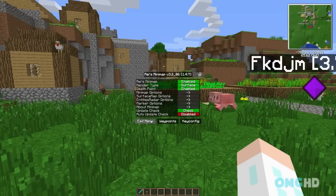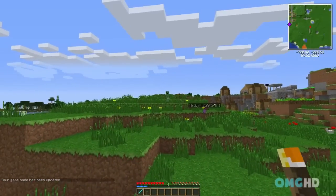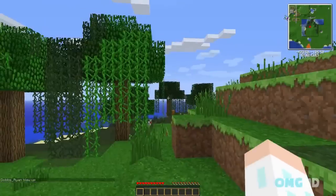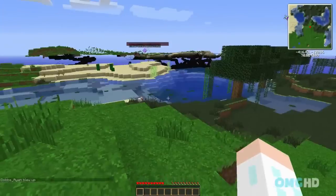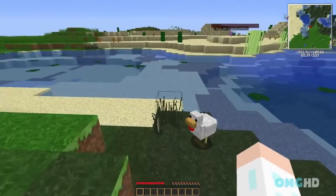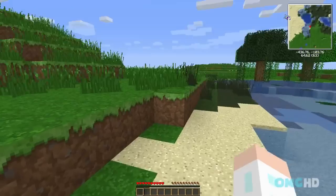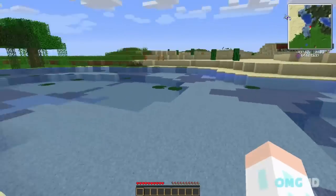Now I'm going to show you how the death points work exactly. I'm going to go up to this creeper right here and let him blow me up. Respawn — and you will see the death point over here, if this thing will actually load. There it is. There's my death point. You will see that whenever you die. It's very useful — if you're doing a journey, or if you're just in your Minecraft world and you die and your spawn is really far away from your house, this will help you out a lot. I know it has helped me out a lot.